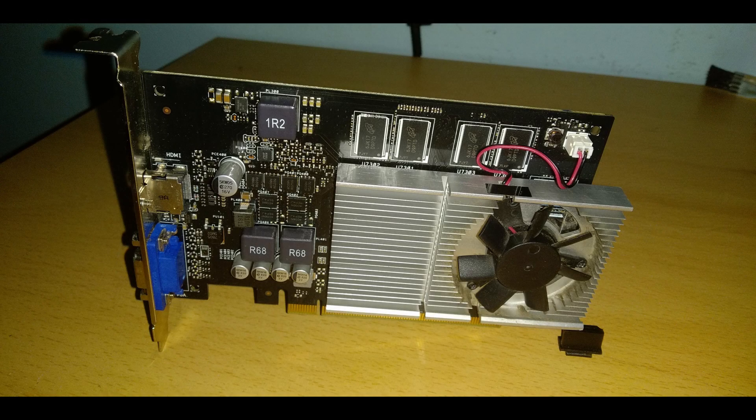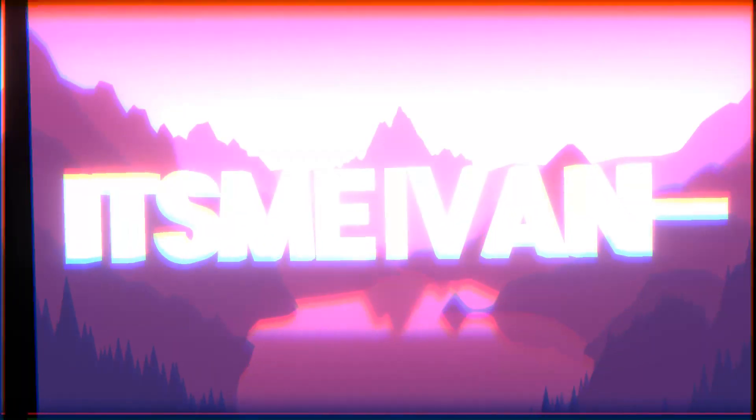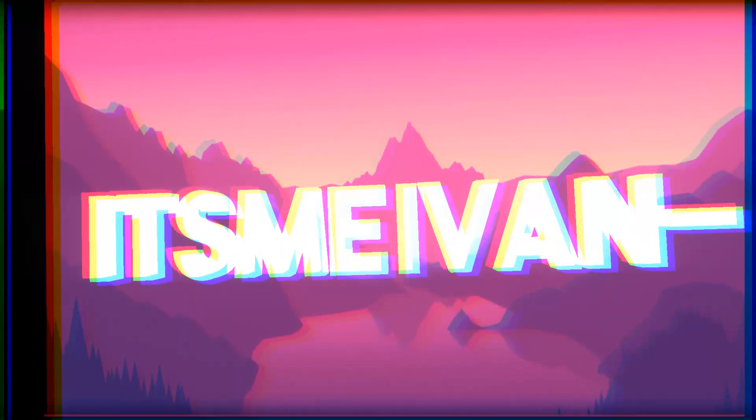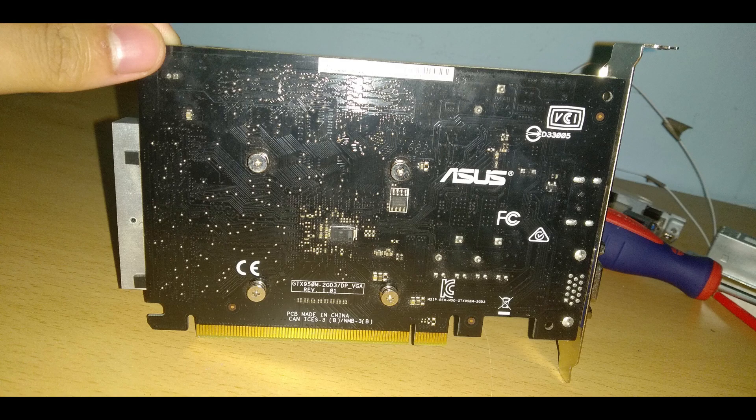This is an NVIDIA GeForce GTX 950M — the mobile variant of the GTX 950 for a desktop computer. The GTX 950M is a GPU designed for laptops. It has 640 CUDA cores with a frequency of 900MHz and GDDR5 memory. This graphics card doesn't require any PCIe power connectors in order to work — it gets all of its power from the PCIe slot.